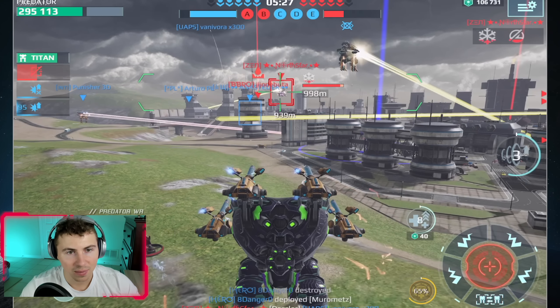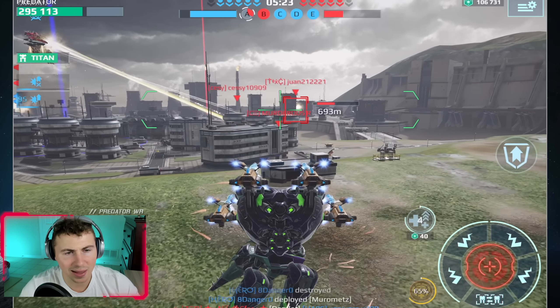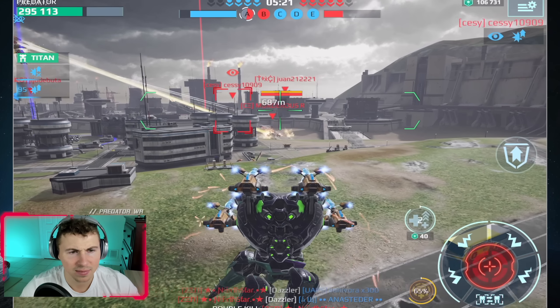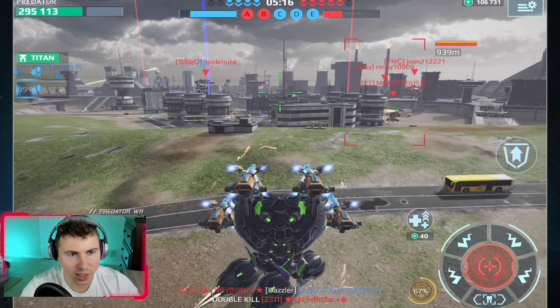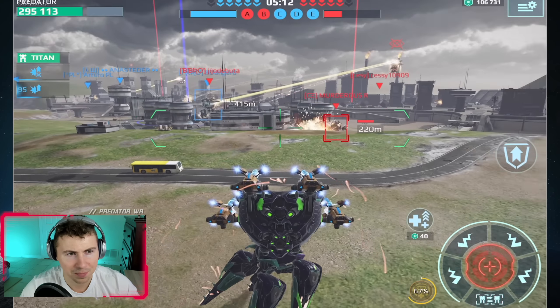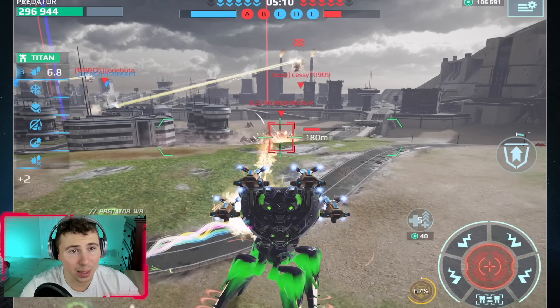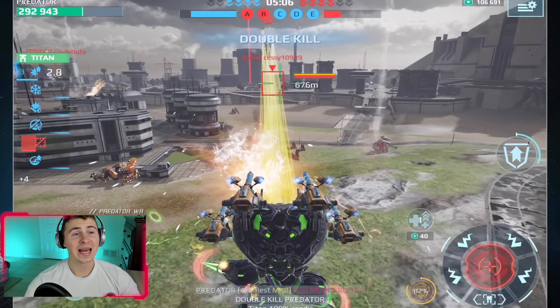I think our weapons are now actually dealing good damage — decent damage. Boom, kill! Back up — Miramitz is shooting at me with his dazzler lantern build. Let's shoot that guy — that's an Ao Ming. Boom, there we go! A little 1100 meter range snipe — I think that was about a thousand meters there.